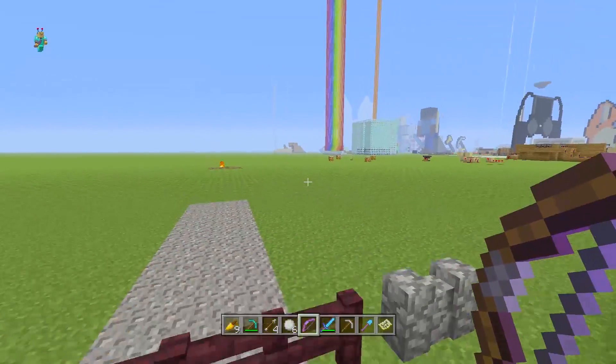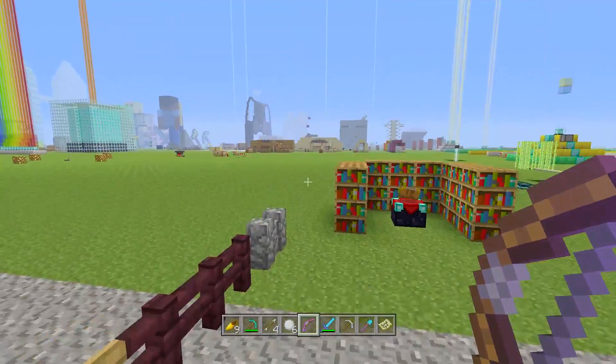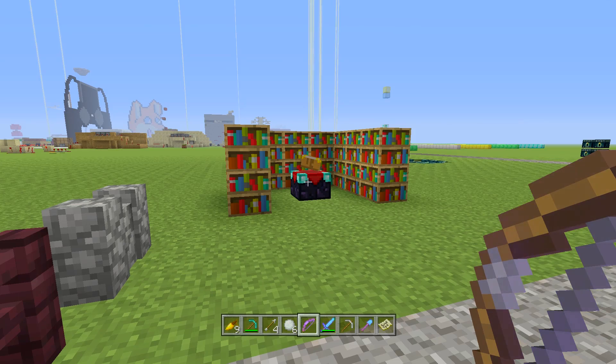The TNT will go off and do its thing. You can also use the flaming bow for TNT cannon setups in particular. It's a pretty cool trick and definitely something worth knowing about.